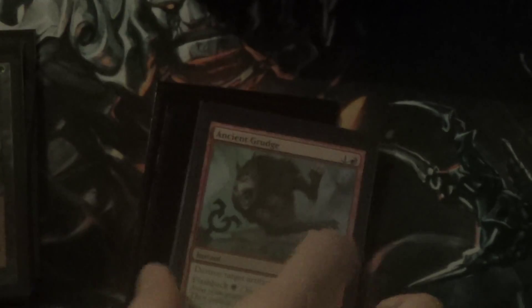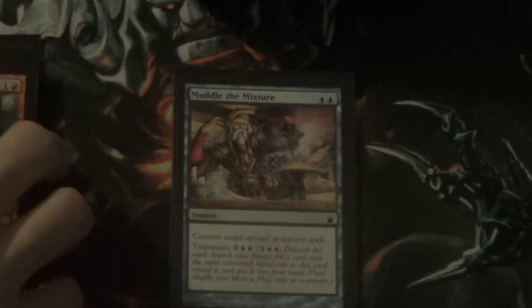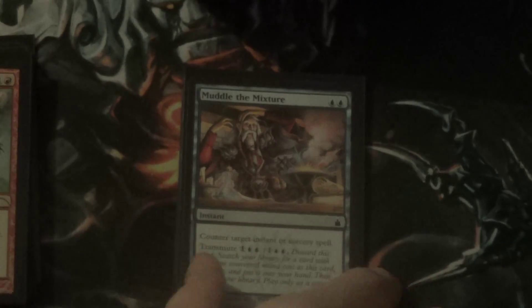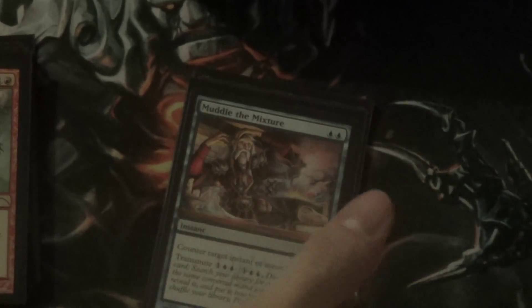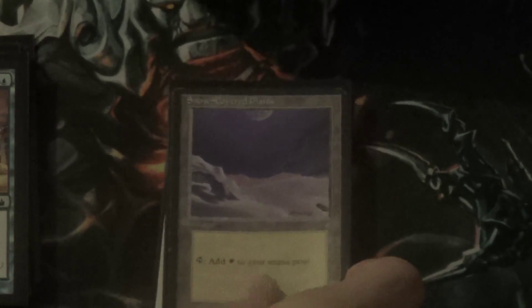We have Serene Heart, which destroys all local enchantments — all auras. This is good against Fun Police and good against Boggles, because Boggles is kind of a tough matchup with their only out really being sac effects. But this slows down their clock immensely, and this in combination with Electricary usually just finishes it. Echoing Decay — target creature and all other creatures with the same name get minus two, minus two until end of turn. It's a really good tutor if they're playing tokens, bringing this in alongside Electricary giving you more outs.